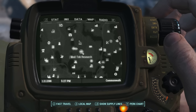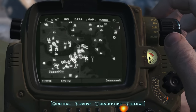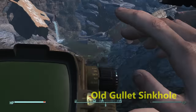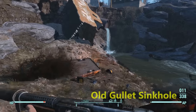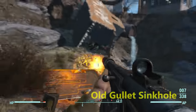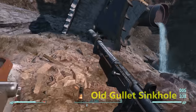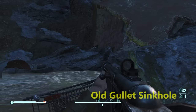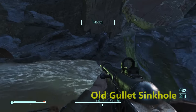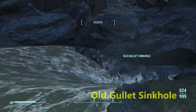Hey guys, Spider Games here, welcome to part two of my legendary farming videos. We're going to start with Old Gullet Sinkhole, located up north, way above Diamond City. When you get here you'll find this giant crater — it looks like a bomb dropped. You'll find a Deathclaw, possibly a legendary alpha Deathclaw. There's a water current and at the end of it is a cave, so do a quick save before you jump in — it'll suck you right into the cave.